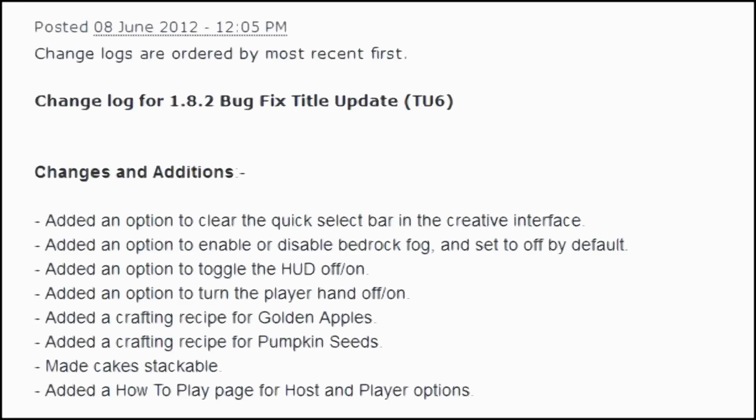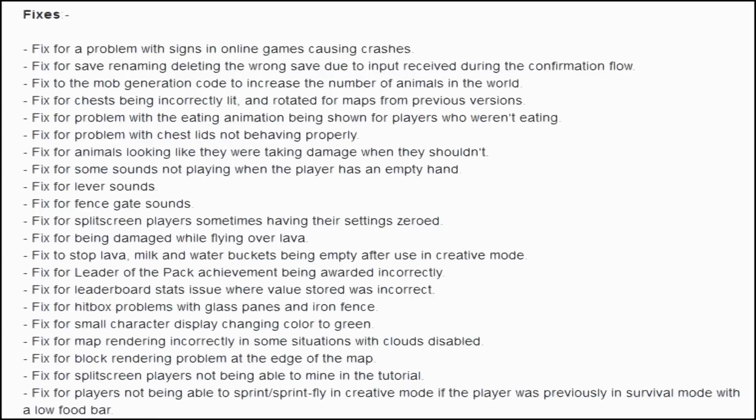What is up you guys, it's your girl the Kickass Gamer Chick. Today, 4J Studios tweeted out all the information for Title Update number six, which will be a bug fix for the 1.82 update. They will be adding a lot of things as well as fixing a lot of bugs that people reported. I will leave a link in the description where you guys can go check out all of this stuff and read it for yourself.